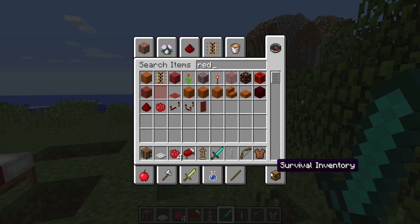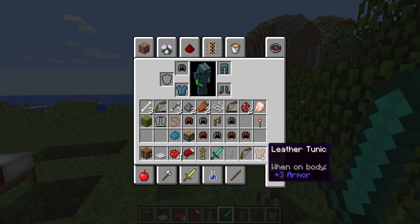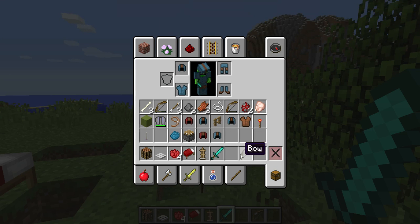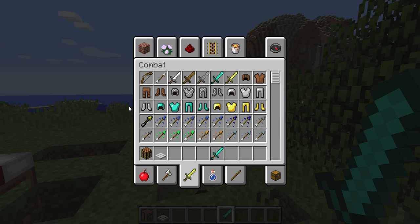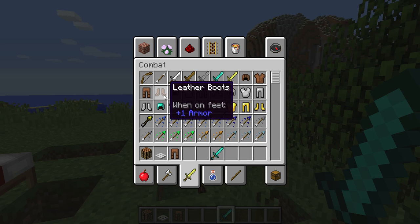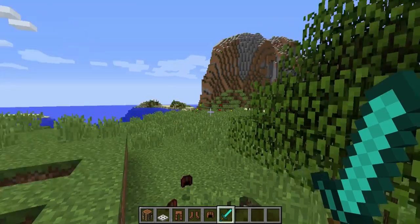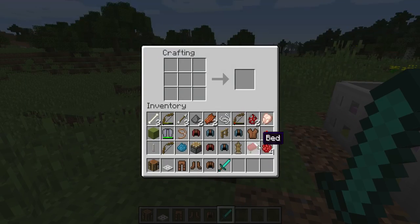There we go. I don't need this here. So then I just want to grab the leather armor — boom. So we place our dye right here, and boom, you get a leather tunic dyed. Let's grab that.